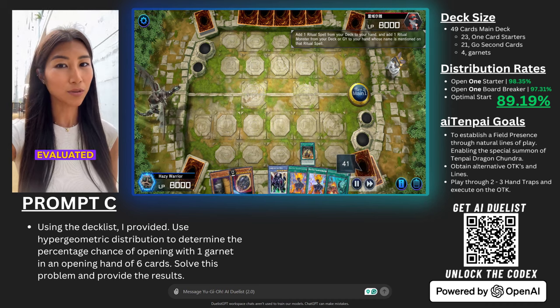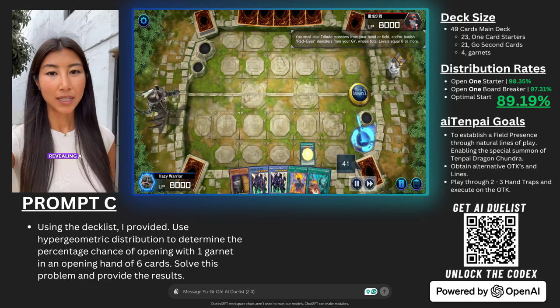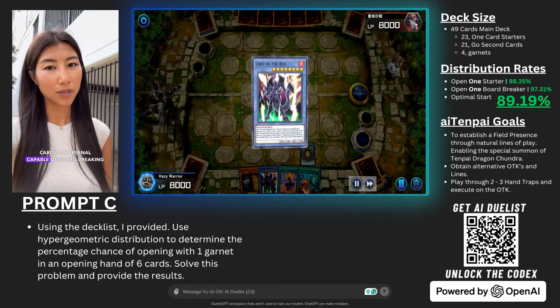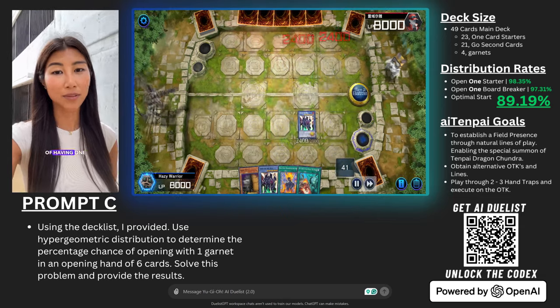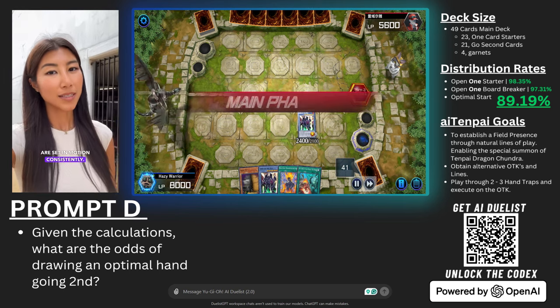Diving deeper into the data, I evaluated the numbers. The deck's readiness to go second was put under the lens of hypergeometric distribution, revealing a 97.31% probability of drawing one of the 21 go-second cards — an arsenal capable of board-breaking precision. With 23 starters, the probability of having one in the opening hand stands at an impressive 98.35%, ensuring that synchro plays are set in motion consistently.